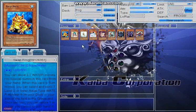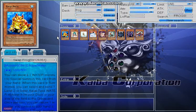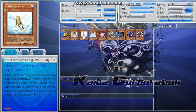Ronintoadin is really used for getting rid of your unused frogs in the graveyard and then special summoning itself to the field — getting rid of that extra Treeborn, dead Dupe Frogs, Flip Flop Frogs, or Swap Frogs you can't use right now.